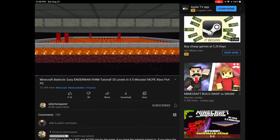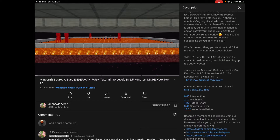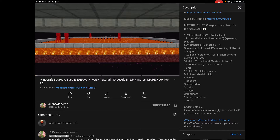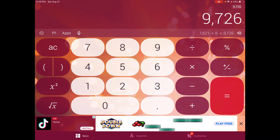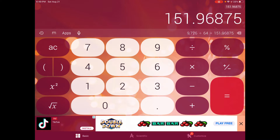I have Silent Whisperer's enderman farm video pulled up, and he includes a list of materials. So let's see — 1,621 scaffolding. 1,621 scaffolding times 6 bamboo for each piece of scaffolding is 9,726 pieces of bamboo. Divide that by 64 to get the number of stacks — 152 stacks of bamboo. I've been growing some bamboo with what I found, and I think I have three stacks so far.